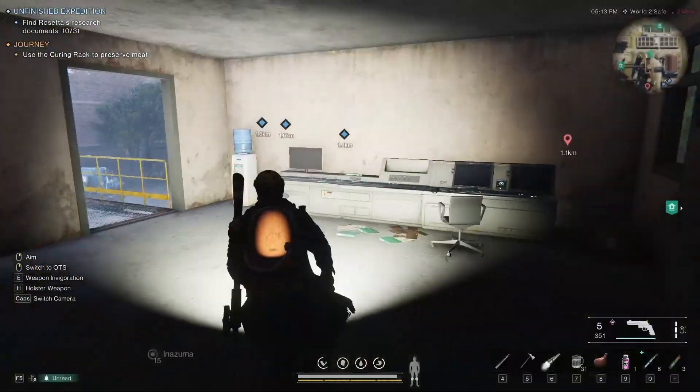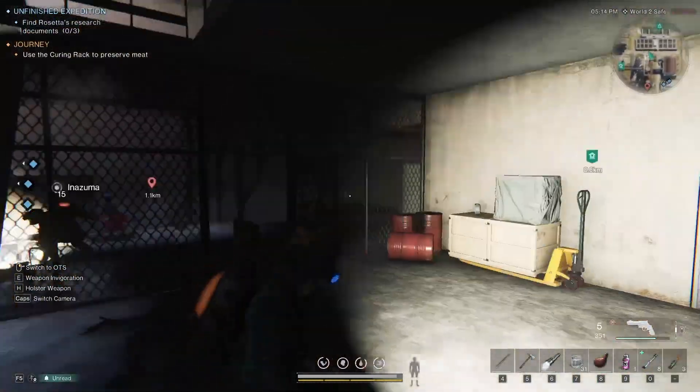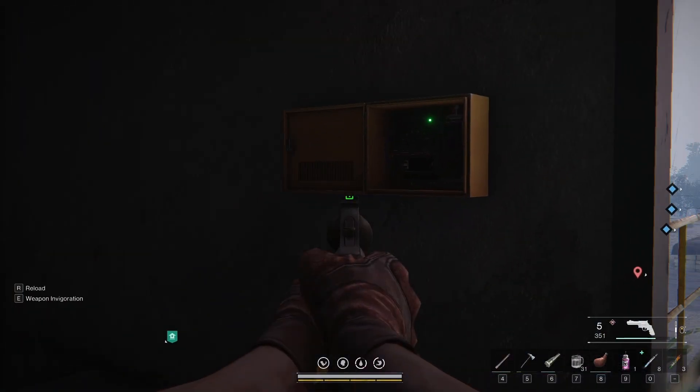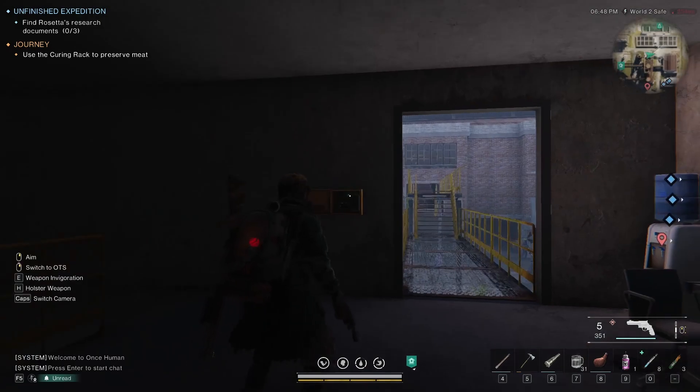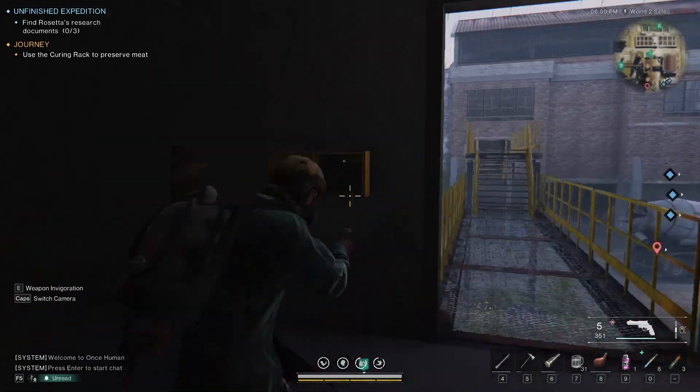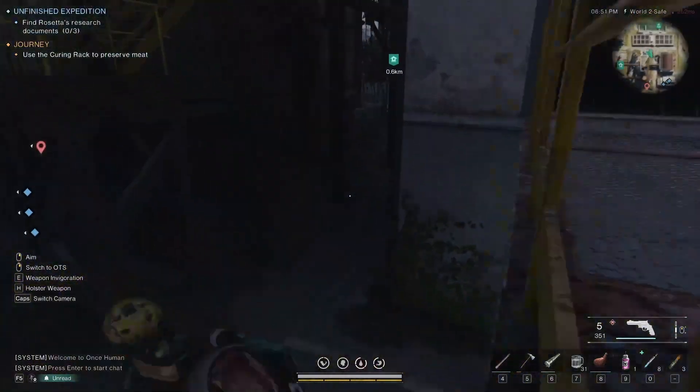This should be... okay, turn start. If you don't see the Fuse Box right here, just restart your game. Give it a full restart and it will be visible again. Funny game, right?